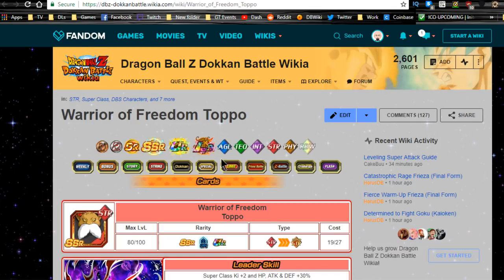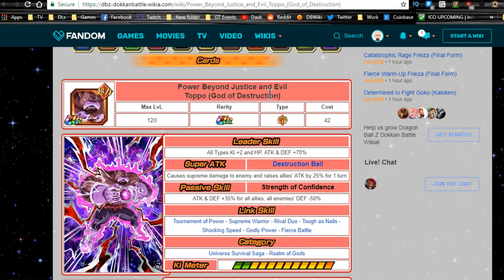When he Dokkan Awakens, he goes from Toppo to Toppo (God of Destruction). He can be run on the same team as his un-Dokkan form. His leader ability changes to all types key plus 2, HP, attack, and defense plus 70%, which is great if you don't have anyone else to link with him. His super attack, Destruction Ball, does supreme damage and raises all allies' attack by 25% for one turn. His passive skill, Strength of Confidence, gives all allies attack and defense plus 35% — a 5% buff increase — and all enemies' defense minus 50%.